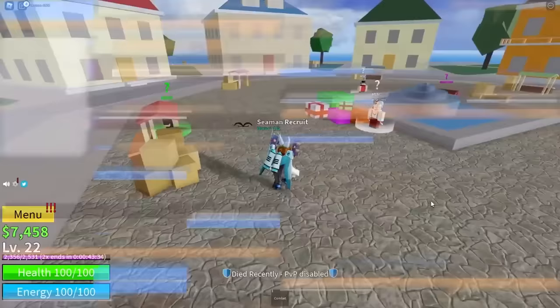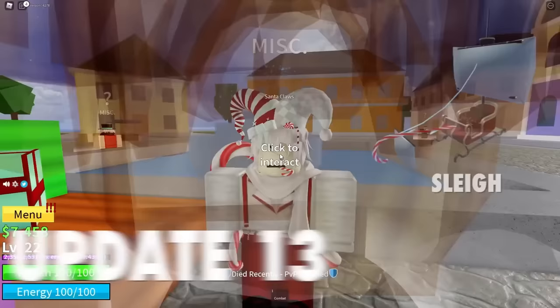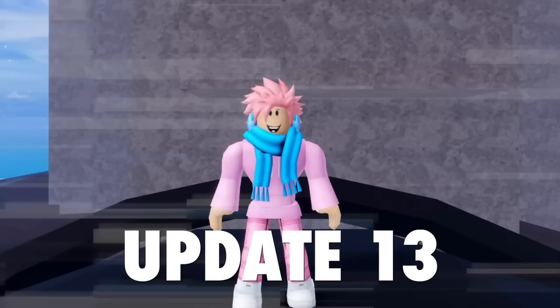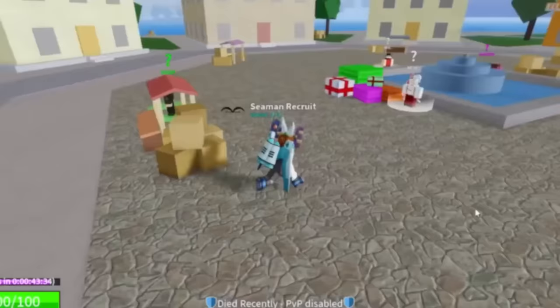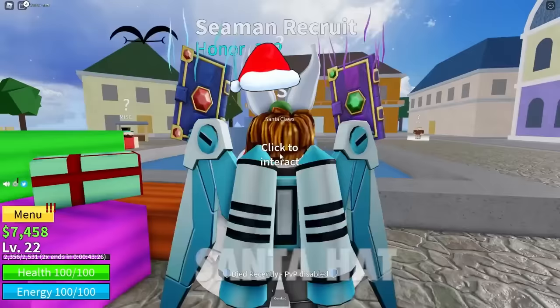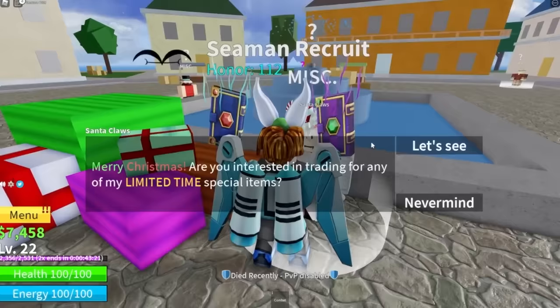Next up, we've got another secret NPC that used to be in the game: Santa Claus himself. Santa Claus was obviously added during each Christmas event. He's an NPC that sells limited-time accessories, as well as a secret boat called the Slay, and a lot of people don't have this. He was first added in Update 13, which was the first Christmas event, then removed in the next update, and re-added in Update 17. During the Christmas event, when you killed NPCs you'd get candies — the currency used to buy stuff from Santa. The first item was the Elphat accessory, next was Santa's Hat, and then the Slay boat, which cost a total of 1,000 candies — and those candies were not easy to get.